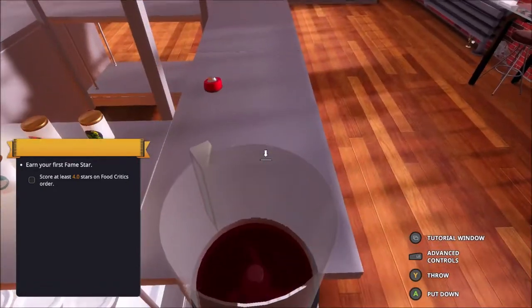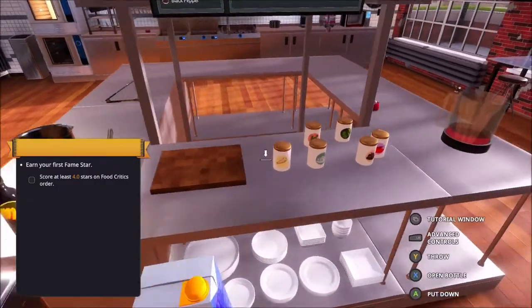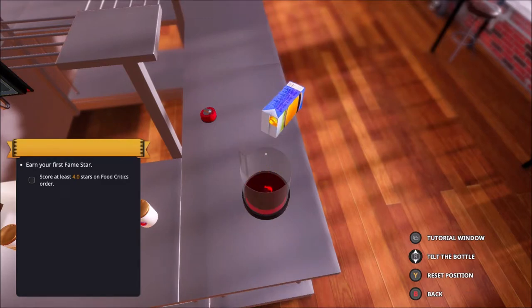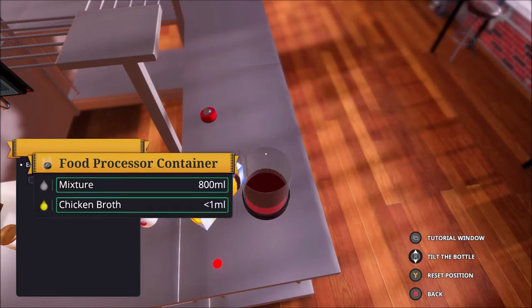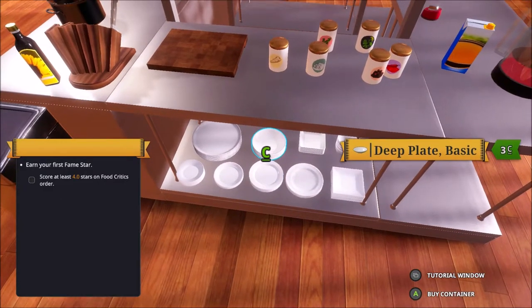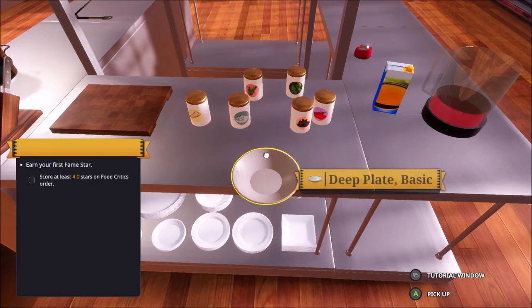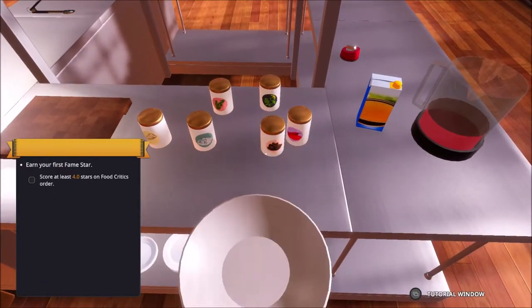Chicken broth. Do I have any? 243 millilitres and I need a litre of it. Well, you get what you're given. The mix is 800 millilitres. Can I have a plate to plate that up? What is the deep plate? That'll do me. Okay, maybe not put it on the edge, Bobby. Maybe not like that.